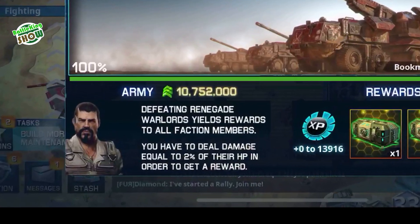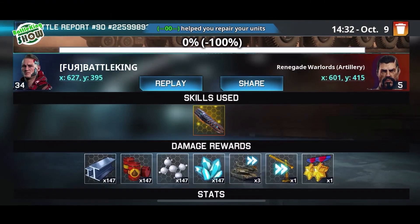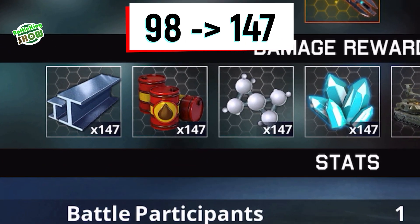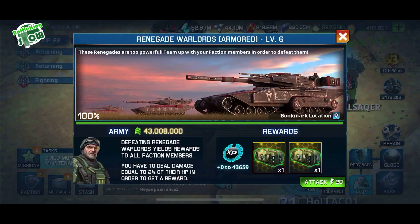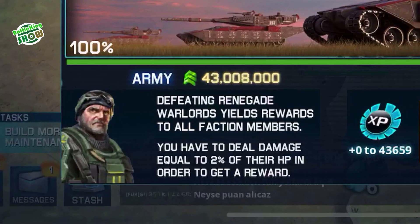You need about 10,752,000 army power to beat down level 5 Renegade Warlord. You will multiply your loots to 147 packs instead of 98 by defeating level 5 Warlord. Things are heating up now — you need 43,000,000 army power to beat down level 6 Warlord.